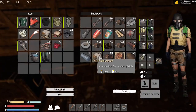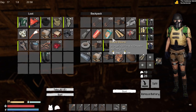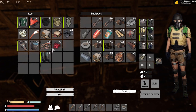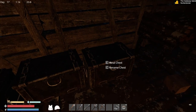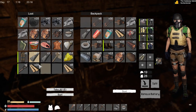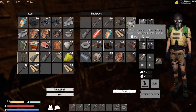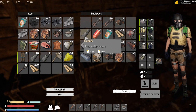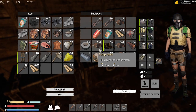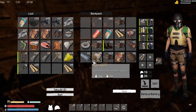Oh, charcoal - we've got charcoal up there. We've got lots and lots of charcoal up there. Okay, we've got marlin skin, we've got gasoline. Let's place that - we've got some rubber and duct tape.